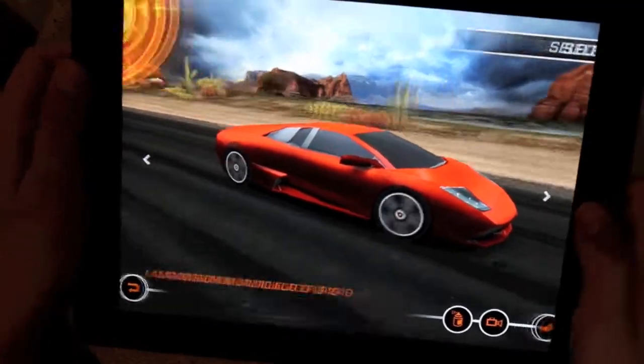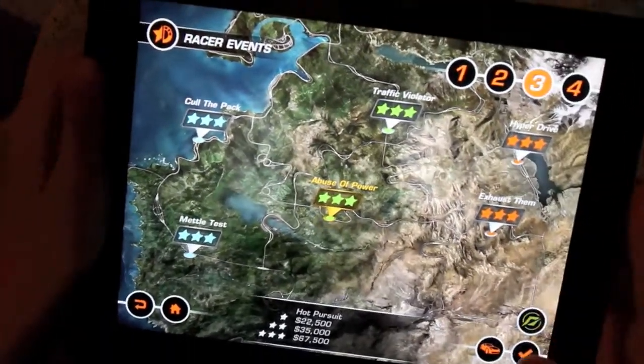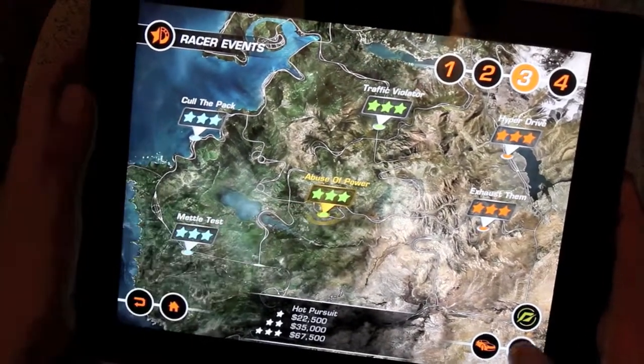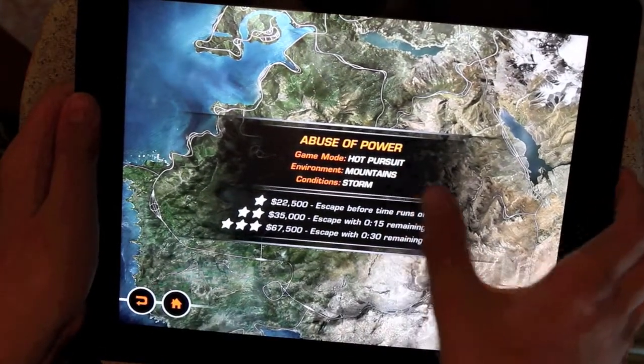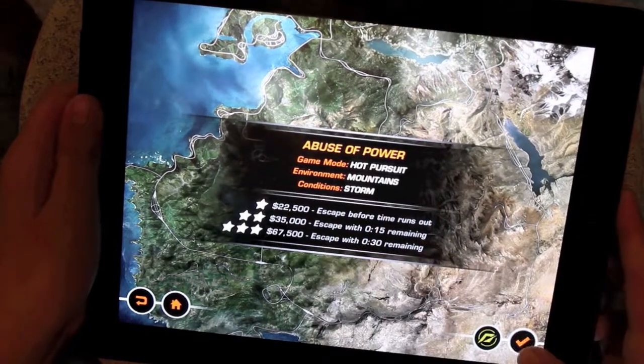After I've selected that car, I'm going to go to tier 3 out of four tiers, and there are different sections of the game in level 5. This is called Abuse of Power. It's Game Mode Hot Pursuit. Environment: Mountains. Conditions: Storm.